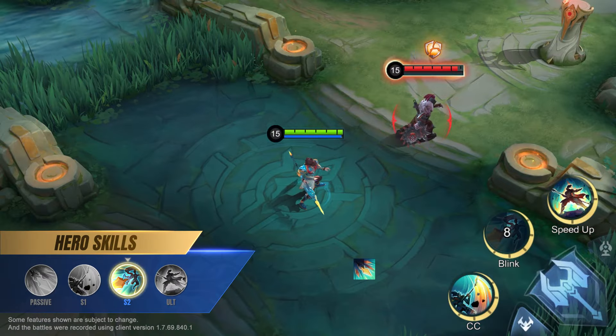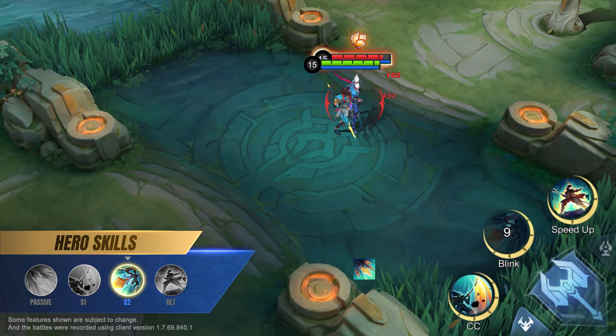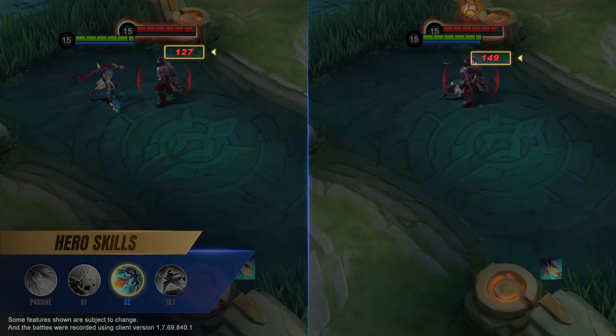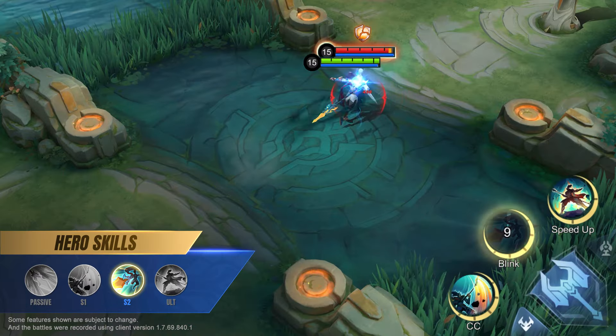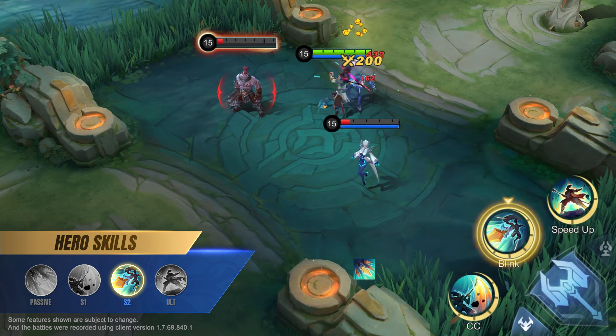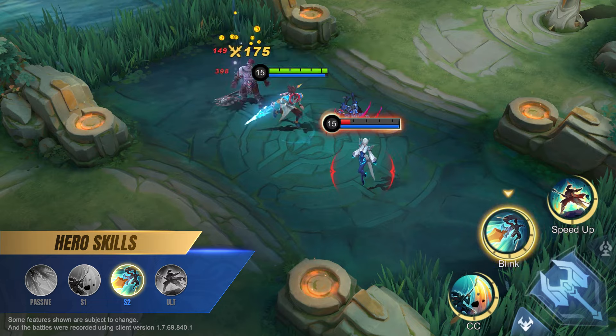Second skill: Spear Strike. With Zilong's second skill, he lunges at the target enemy, dealing physical damage on hit and reduces the target's physical defense, then immediately launches a basic attack on the same target. Successfully killing an enemy target resets the cooldown of Zilong's second skill.